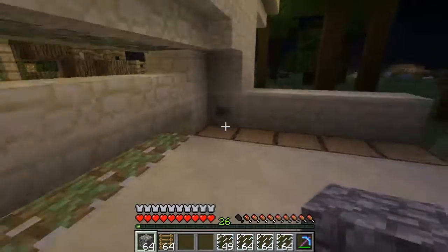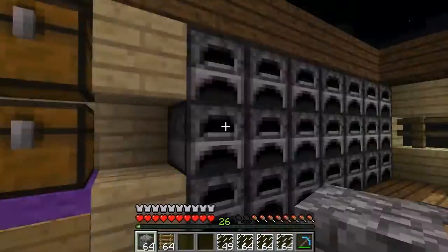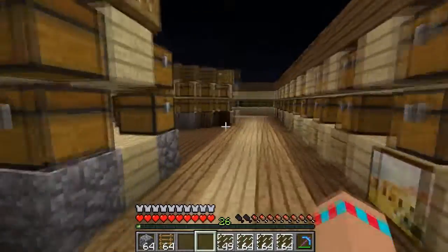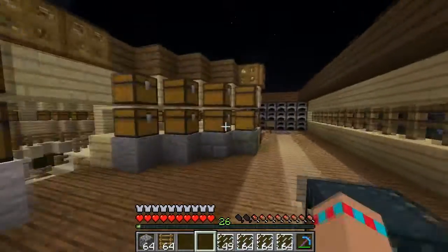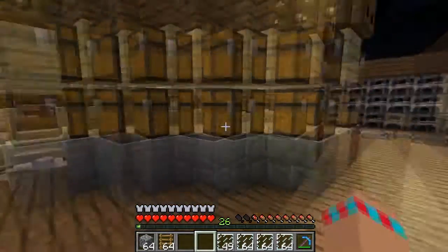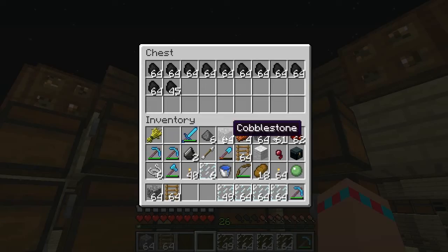Anyway, 1.4 — the features. It's basically the Halloween update, they're calling it the scary update, sort of like the old Halloween updates. They've got witches, bats, testificate zombies — you can actually heal them with potions. There's also the command block, which we will be using on the server. I'm sorry if some of you don't like anything that's not obtainable through vanilla, but we're going to use it for a few specific things.